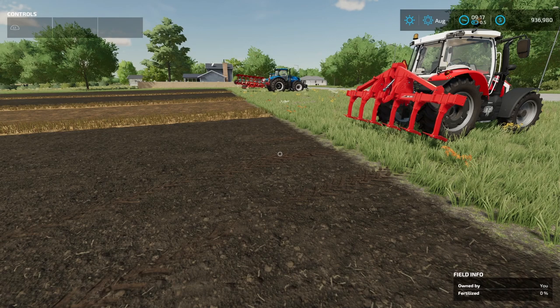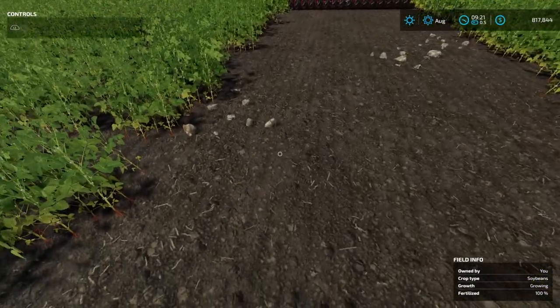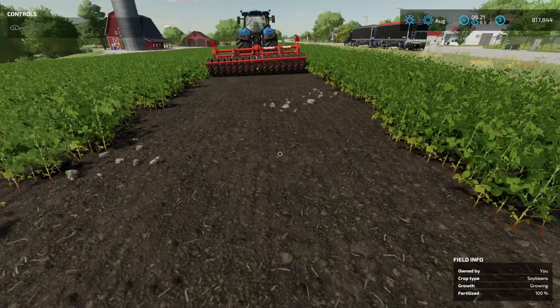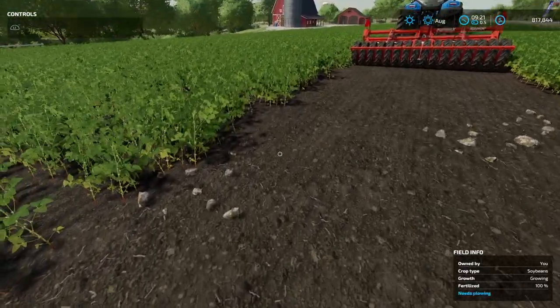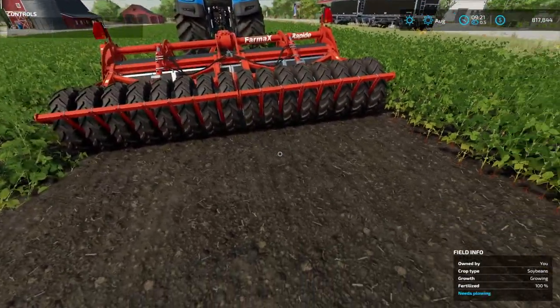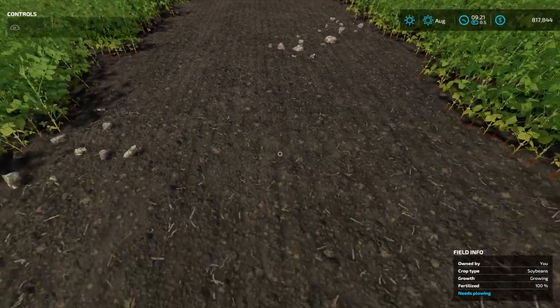I'm going to take these three pieces of equipment over to another field that has a need for a plowed status and see if we get anything different for rocks. I came over to a field that actually needed a plowed status and as you can see, yeah, we are getting some big rocks right here. So if you're going to use this machine after a root crop or after corn, you are definitely going to be getting some big rocks in the ground.